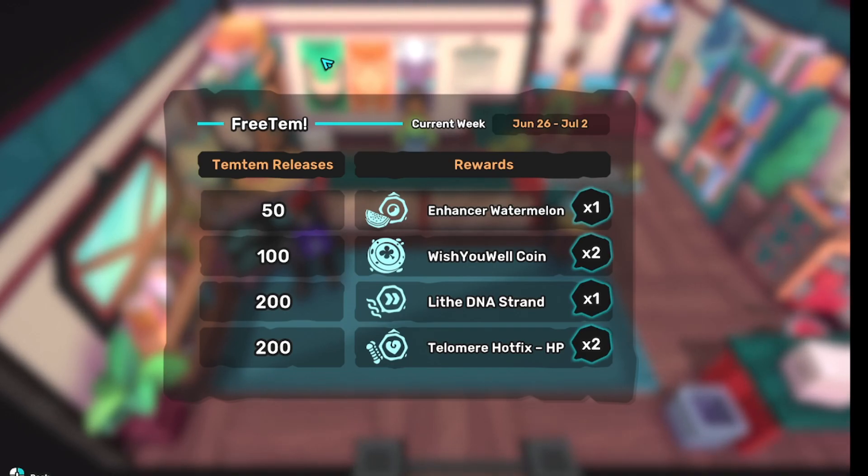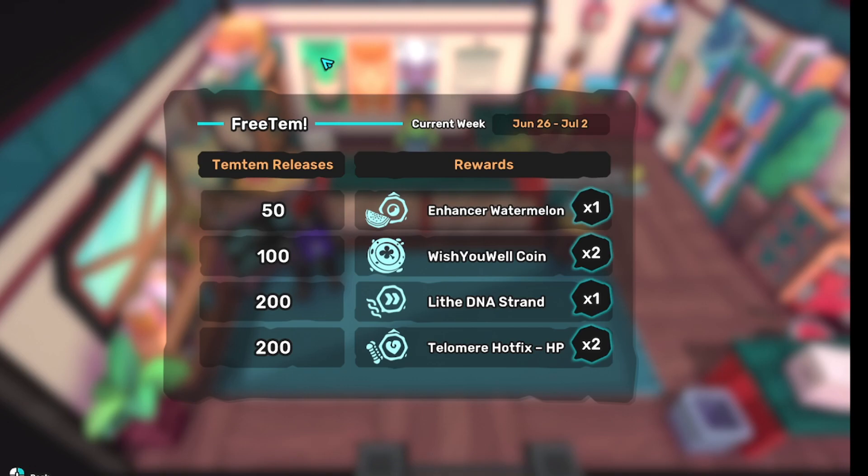Anyway, this week we have an Enhancer Watermelon. At 100 you get two Wishy Well coins, a Life DNA Strand at 200. I think this is bugged out, but at the next rank-up at 200 it should be 150 — it's showing a hotfix HP.